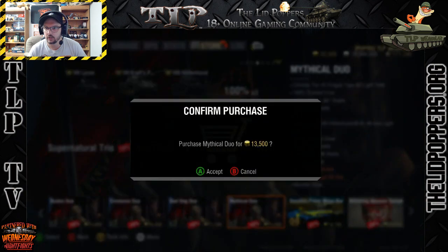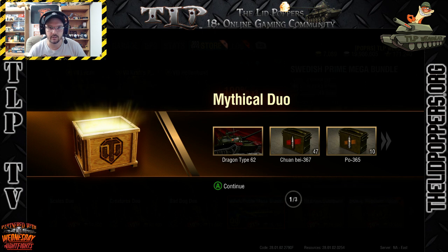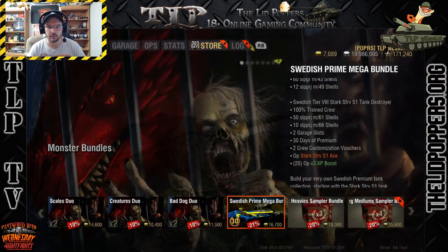Boom. No turning back now. The Dragon Type 62 is a Tier 7 Chinese light tank, and the Holland Hun is a Tier 8 German light tank. It's basically similar to the Brazilian — or the T-49 with the stock package before you get the big round turret. It's actually an American light tank that has been altered to be a German tank. And then obviously the garage slots and the Ace Ops.